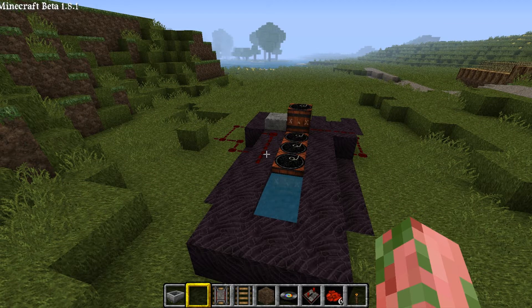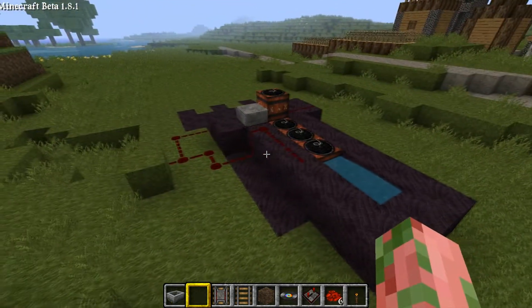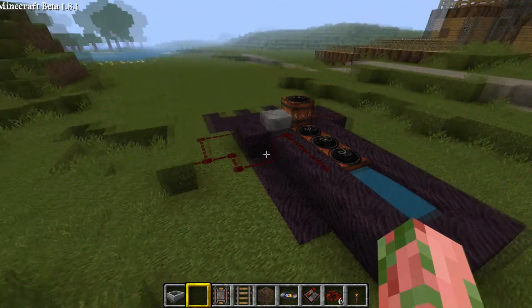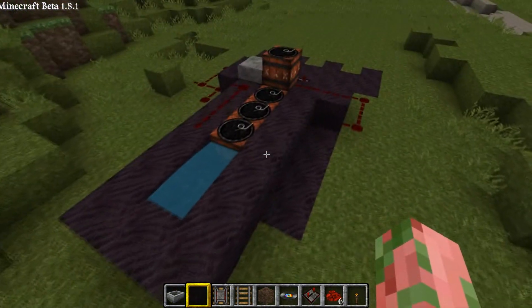Hey guys, welcome to my next installment of the Minecraft tutorial series. Here I'm going to be playing with a little TNT. I've basically made a little TNT cannon — very rudimentary, easy to make. Just use some cobblestone or whatever you want.